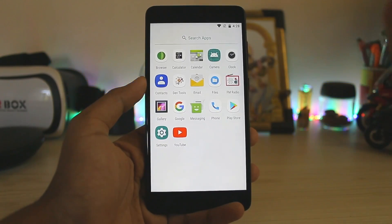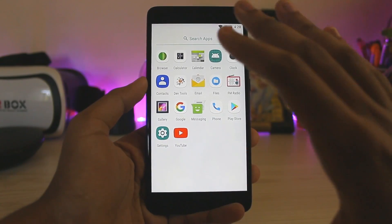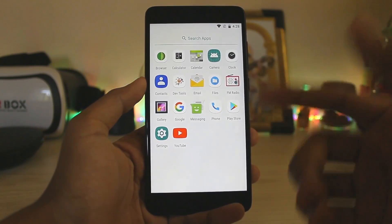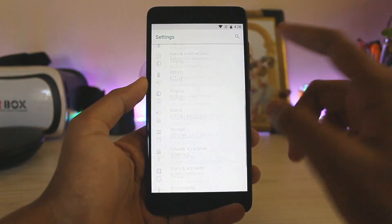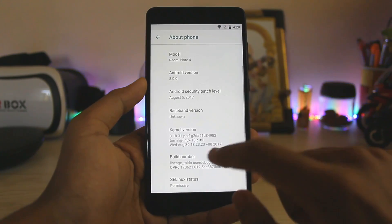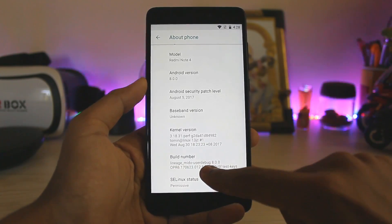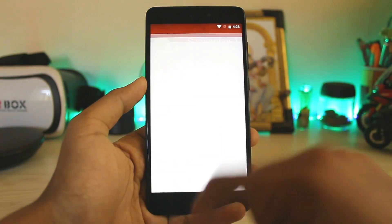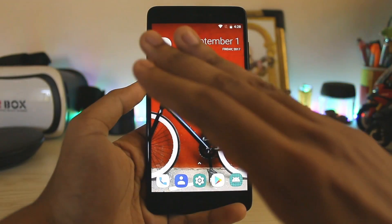This is one of the first Lineage OS builds. It doesn't run on stock AOSP like we saw on the Redmi Note 3. This is in fact Lineage OS 15. The only way you can know that is by going to About Phone. Over here at the build number, you can see 'Lineage Meadow' — so that's one of the first builds for Lineage OS. But as you can see, if you go to the phone, it's just extremely quick.